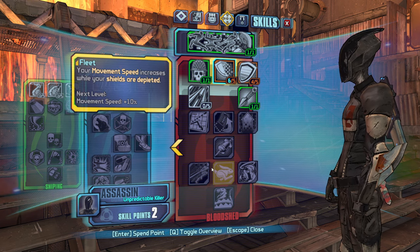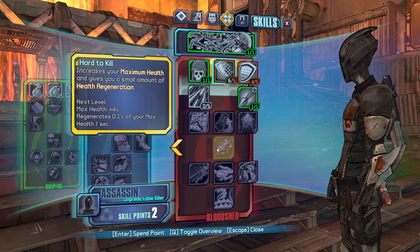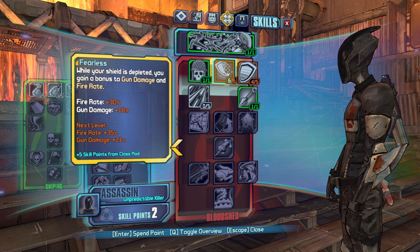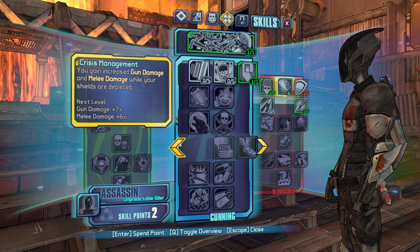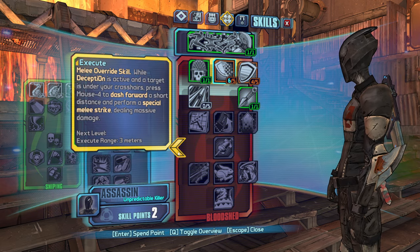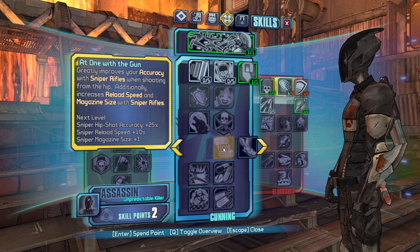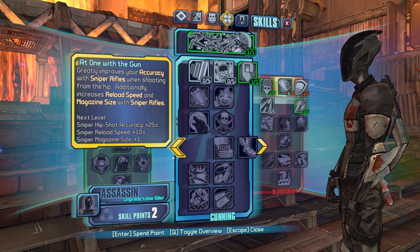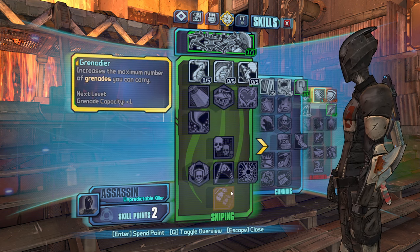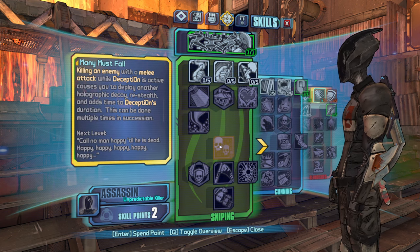This right-side skill tree is probably the best. It's got things like Slayer of Terramorphous, things like Preparation, not to mention Fleet. We are really going to be depending on this. I went with a gun too, for Sniper Rifle Damage and Cloud Kill. What does this one do? Many Must Fall?